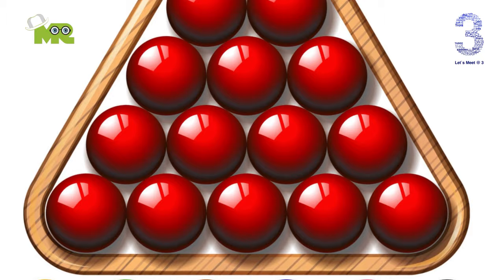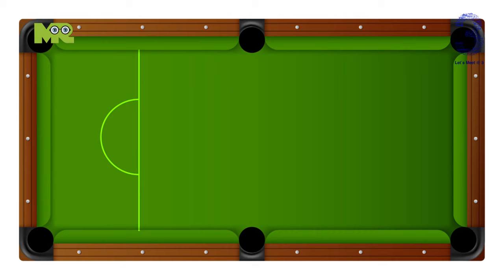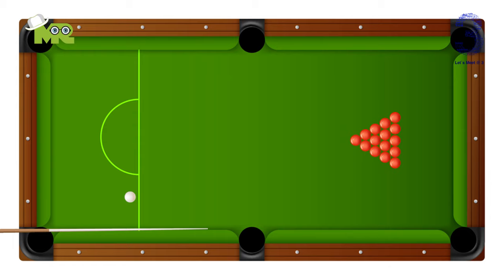What you need to play snooker: a snooker table, a cue stick, a white cue ball, 15 red balls, and six colored balls including yellow, green, brown, blue, pink, and black.